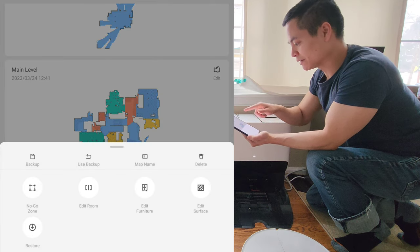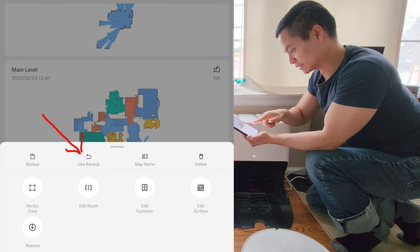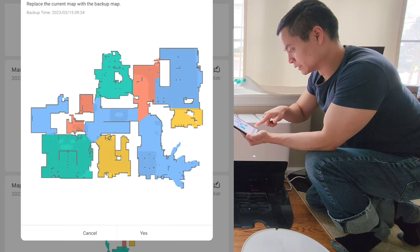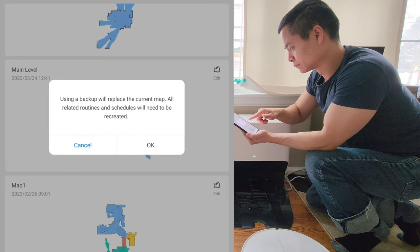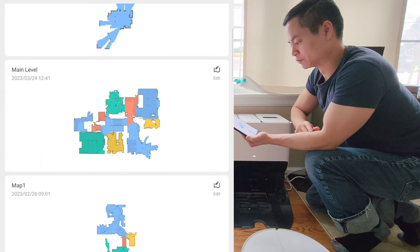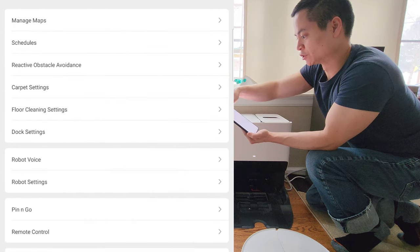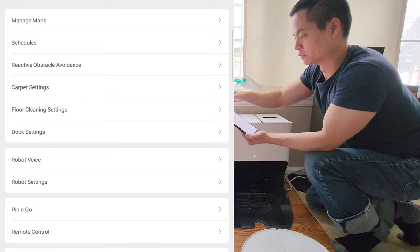So let's go ahead and do that — I'll say I want to use this backup map. There's the current map I've just replaced, and now it should show the previous map I have.